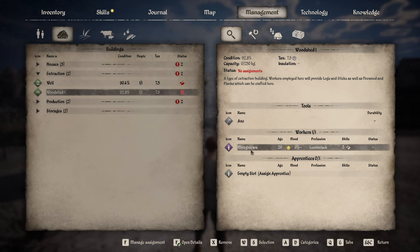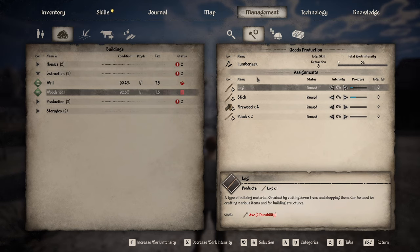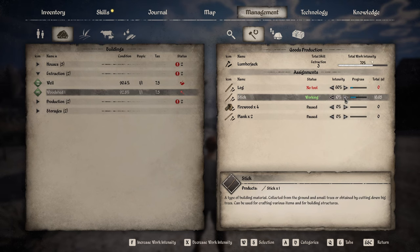Here it just says axe. I have already assigned Miro to the woodshed. If you're not sure how to assign a villager to a job, I recommend watching my other video on recruiting. If you head up to the top, you will see the icon with the hammer — this is your goods production. Here we can assign tasks to Miro as the lumberjack to produce logs, sticks, firewood, and planks. The most important resource will be logs. Here you provide a percentage of workload intensity — I'm going to put 60 on logs.